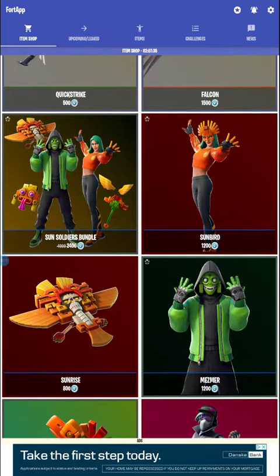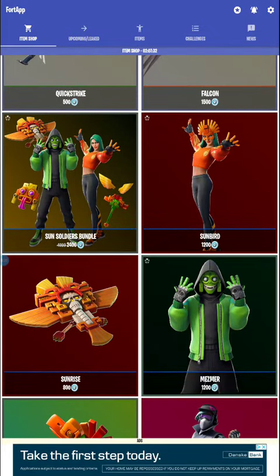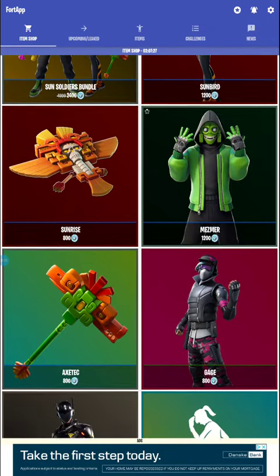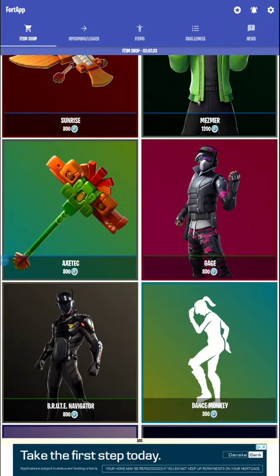Sun Soldiers Bundle — oh my god, that comes around like every week, come on. We have Sunbirds, Sunrise, Maven, Ag Slick, and we have Gage.